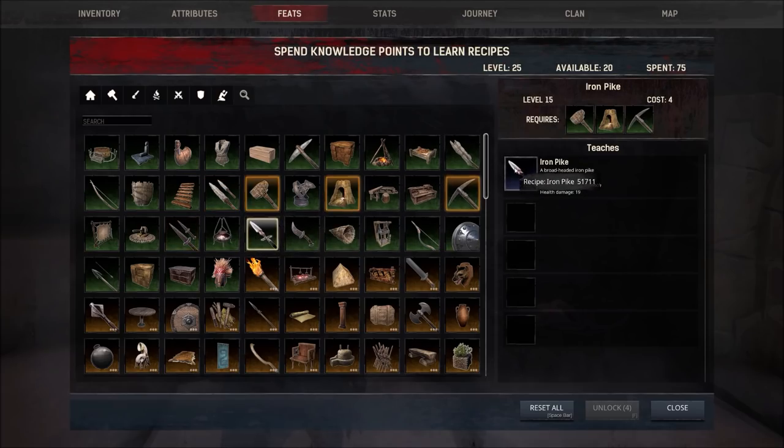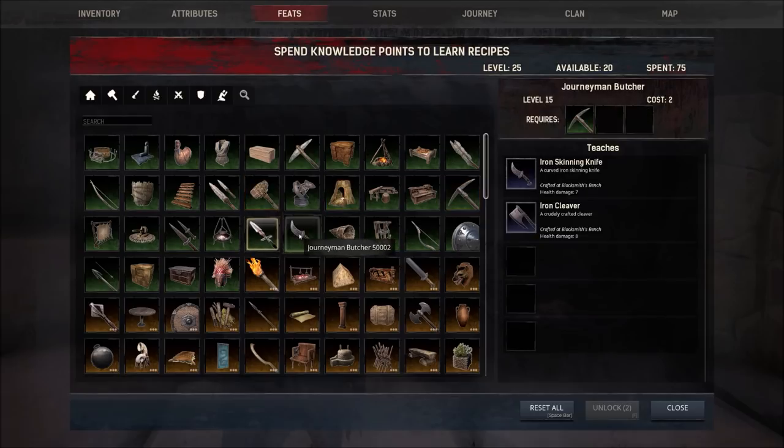I also have iron poignards — an upgrade to my daggers, available at level 13. I have an iron pike because it's amazing for PvP. If you're not on a PvP server it's really not worth making, but if you are on a PvP server, this is pretty much what everyone uses because of the range, damage, bleed effect, and cripple. It's just nasty. If you want to compete with other players around your level, make an iron pike.